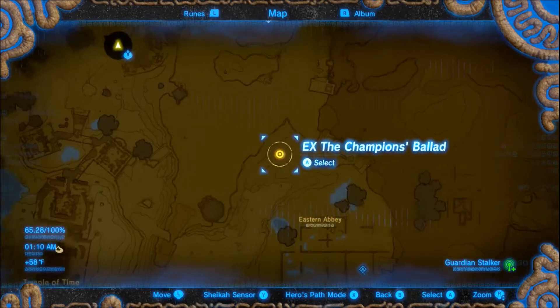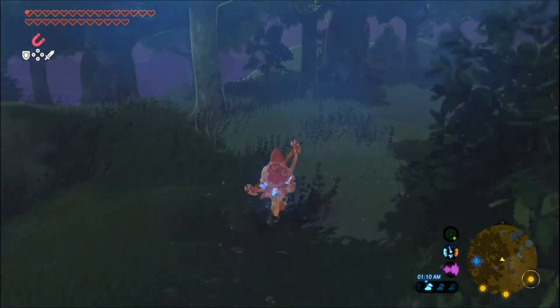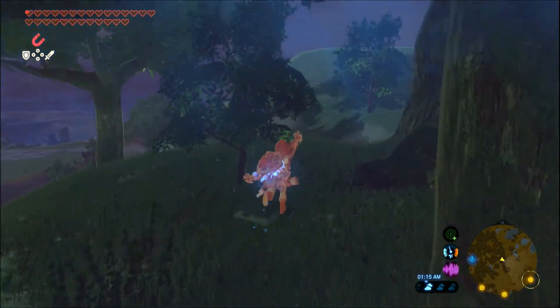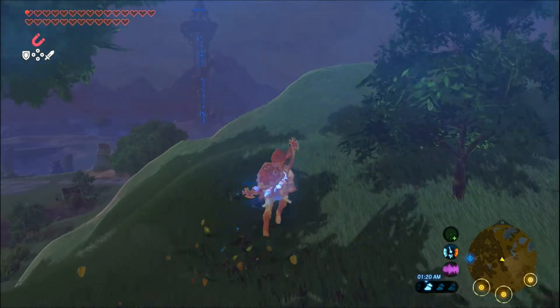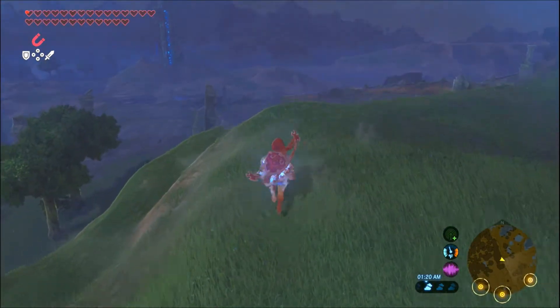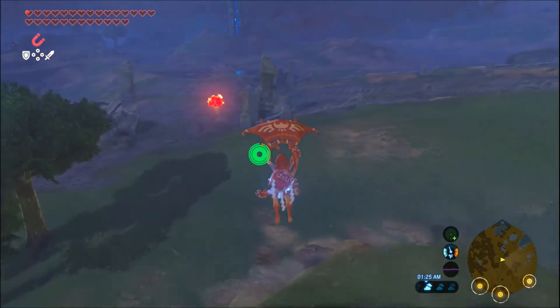We might as well go this way. I know there's a Guardian over there but I can actually take out the Guardians no problem, at least with the one-hit obliterator. But secondly, I have better skills now - I know how to take them out.